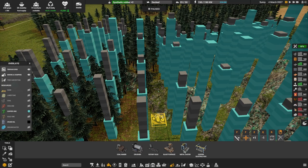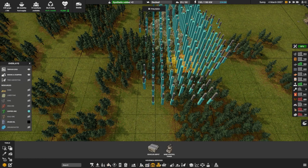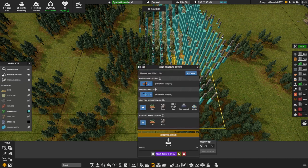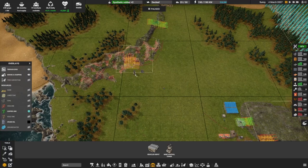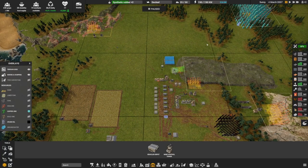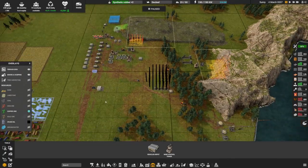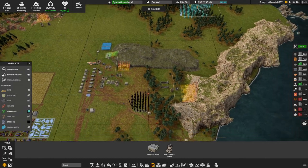We're going to set up the mining area like this — that is the mining destination. We obviously still need a mine control tower, put it over here. We can edit the area to focus more like this. We'll assign one truck, and now that we've made so many trucks I want to make sure there are more assigned. Here we have two lanes and we're making more — yes, we're making one more.